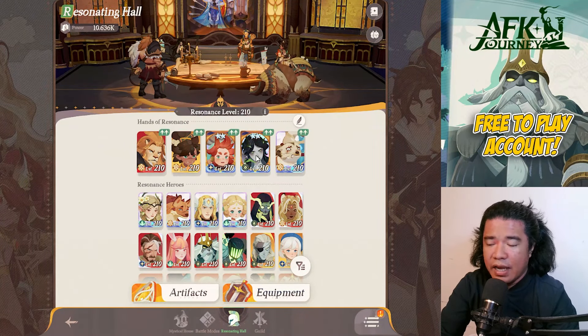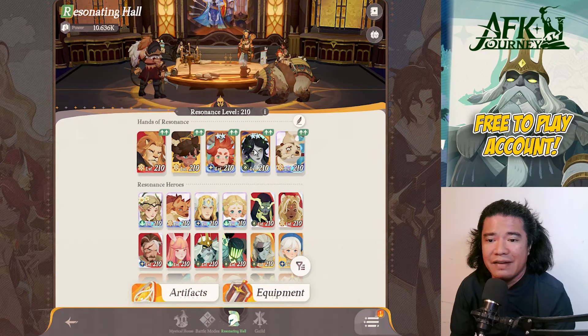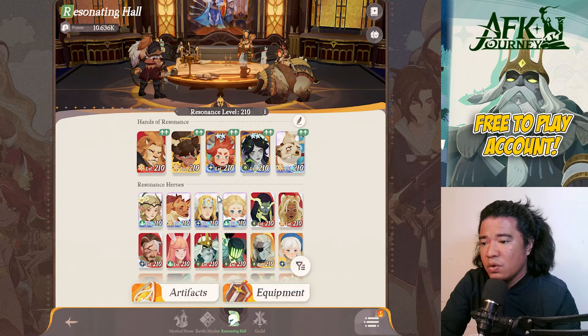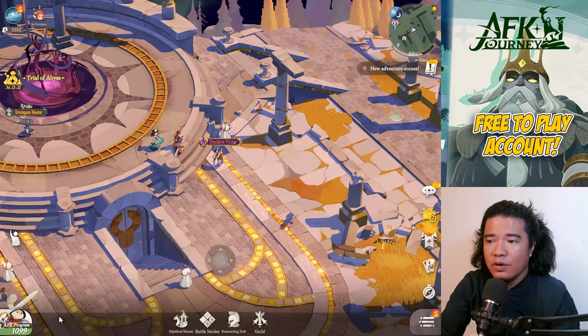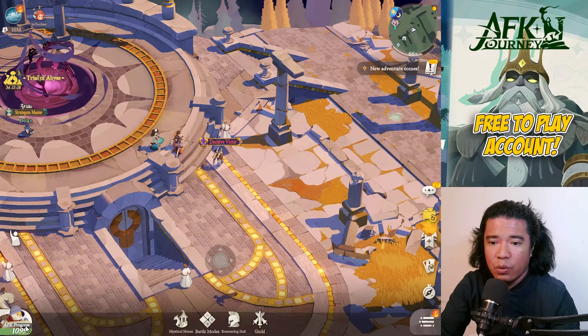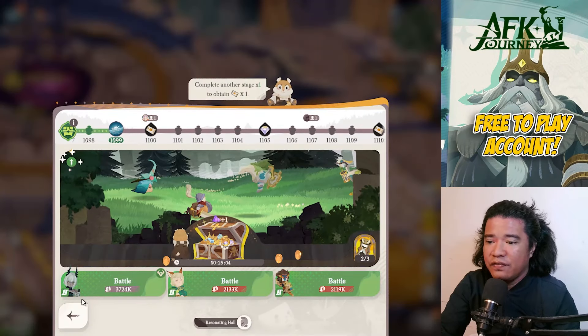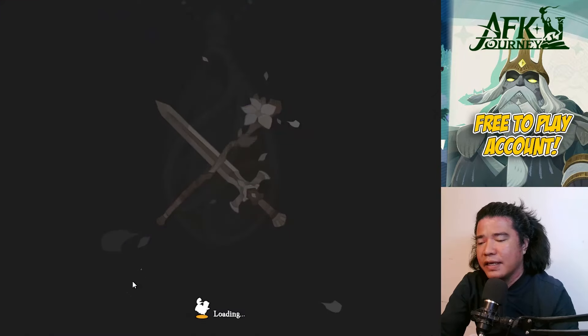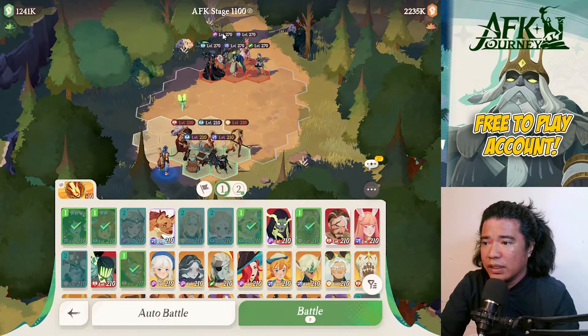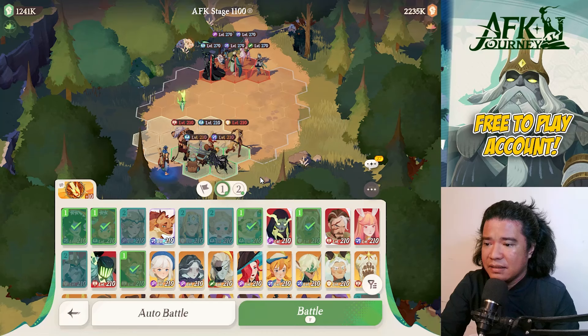Our Sesha is already at Supreme with two stars, but if you only have a Mythic Sesha I'd suggest leveling up to resonance level 220. For players who are whales and krakens, resonance level 180 or 190 is already enough to clear these stages.